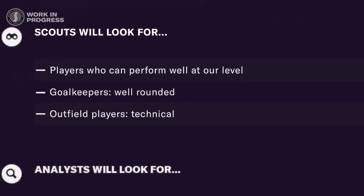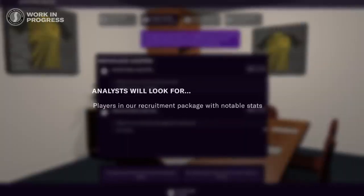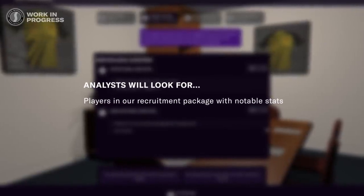These meetings prompt you to continuously think about your next move and your long-term strategy. Whether you need players immediately or are looking at the long term, you'll get help and advice from your backroom staff. But of course, you're the manager, so you can choose to go with that advice or take a different path.